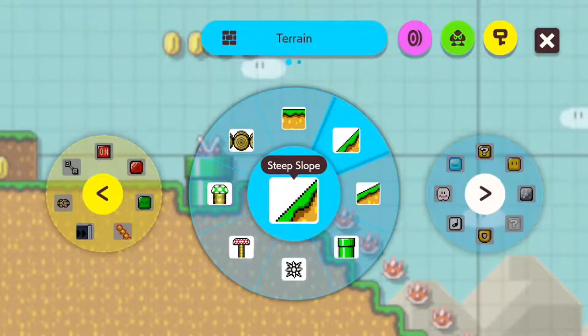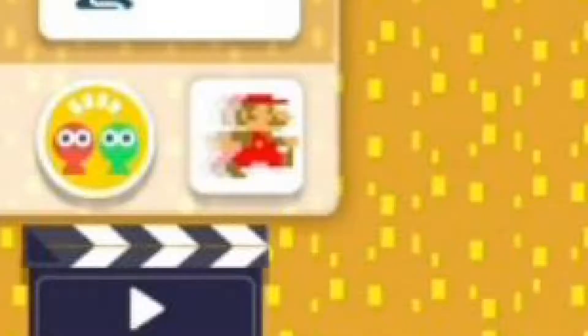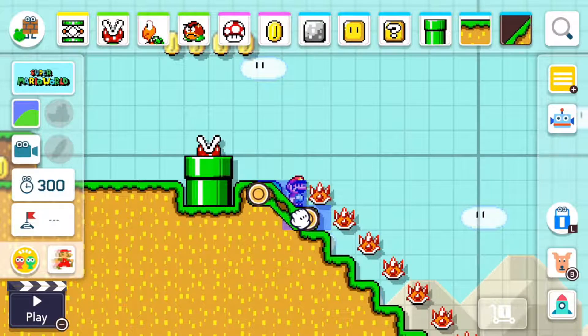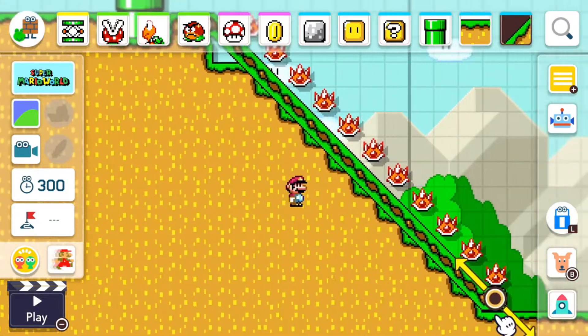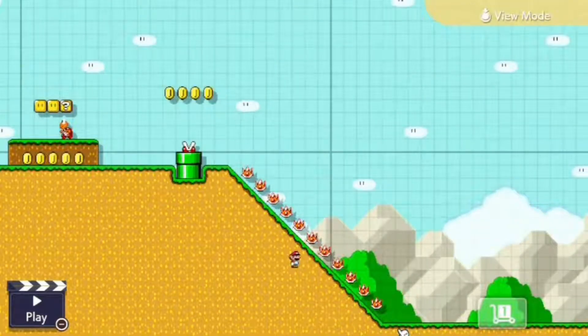Snake blocks! Not entirely sure what's up with the ship thing — people have theorized that this could be a day-night switch. Does the camera mean we can record our levels? Is that a co-op button I see? And is that for level building or level playing? Maybe both? Or it could be switching between Mario and Luigi. Based on the way the hand just moved, it's possible we may be using buttons. So there's a view mode now, apparently.